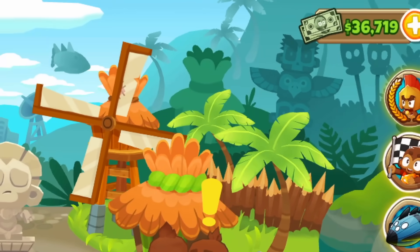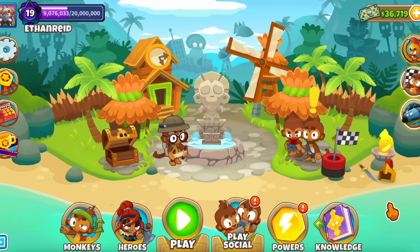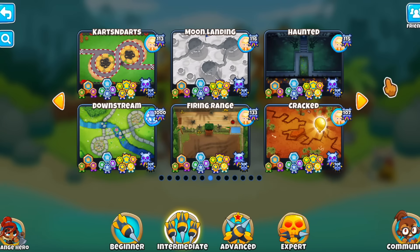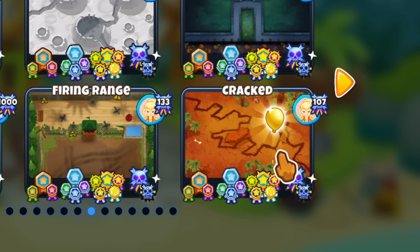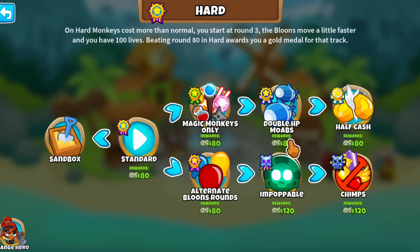Ever since I last checked in, my monkey money count has actually been going down, so I thought let me try and salvage it by trying to pop the golden balloon. The golden balloon is basically an event that happens every few days per week, and the one I currently have on the intermediate maps is on Cracked, which I think is actually a good map to try. Let's see how many golden balloons we can pop and if there's any point in doing this.